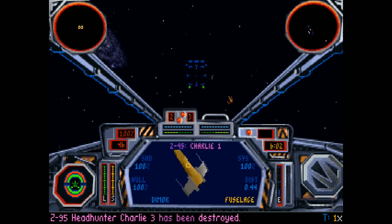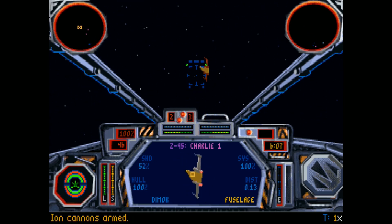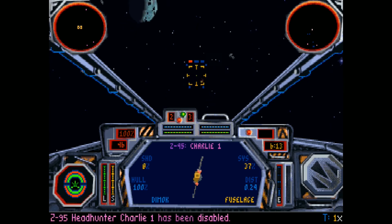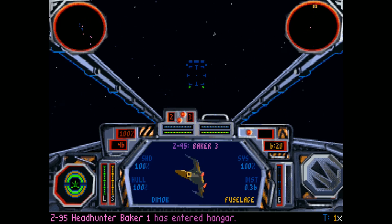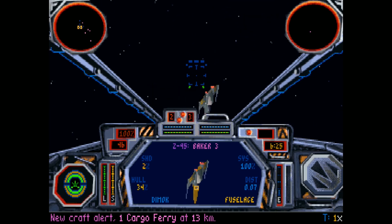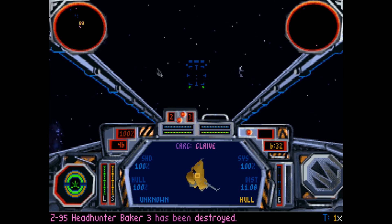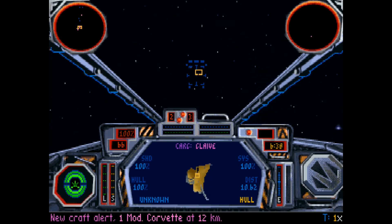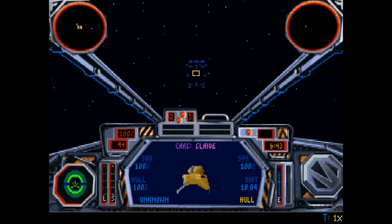I should really hyperspace out of here. A Mon Calamari cruiser — oh my god. Well, there's the cargo ferry, let's get on that. And the Corvette. Okay, this is it — these are our bonus objectives right here.